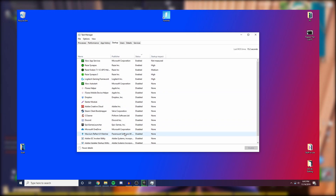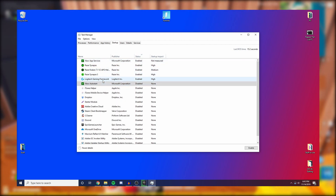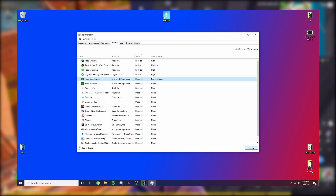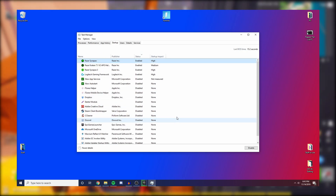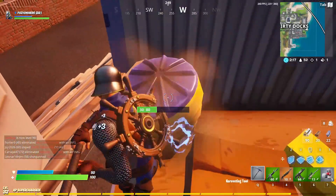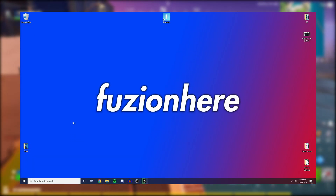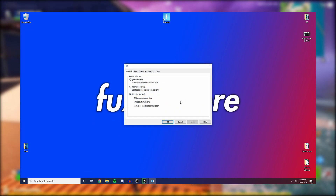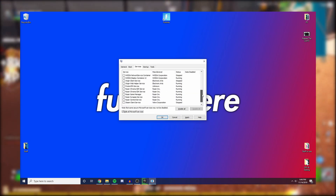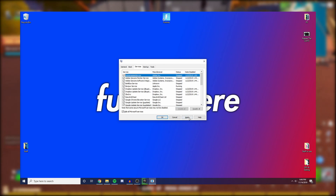First, click on the Startup tab in Task Manager. You can see what programs start up automatically with your computer — things like Google Chrome and Spotify. Turn those off, because even if you don't see the program, it starts up, sits in your icon tray, runs, takes up system resources, and causes lag. Second, press Windows key + R, type msconfig, and press Enter — it takes you to a panel you've probably never seen before.